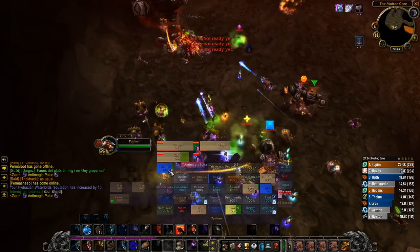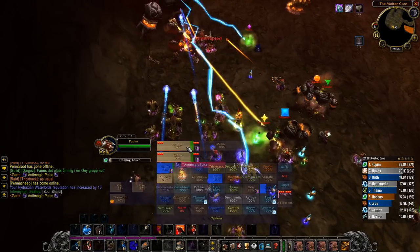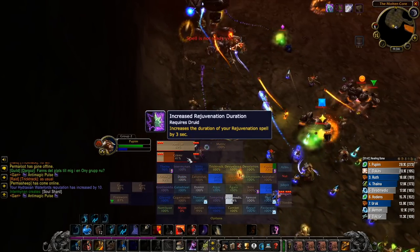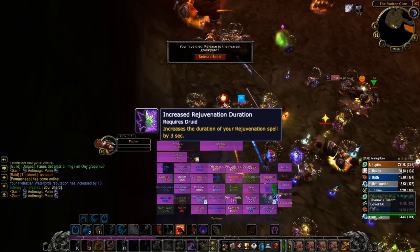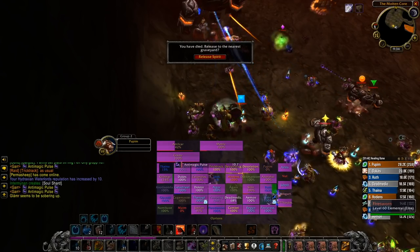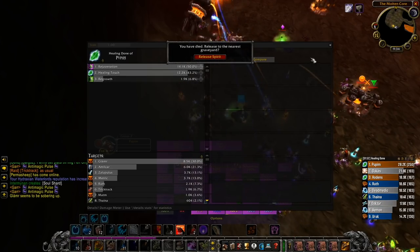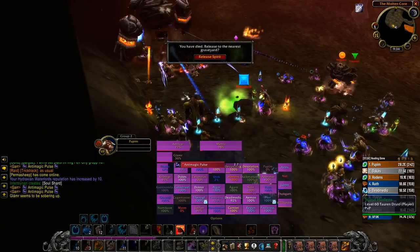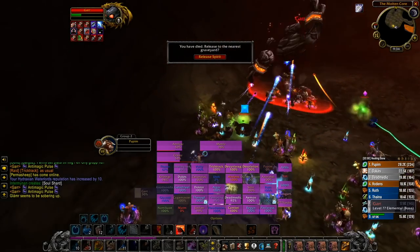When talking about the duration of HOTs, it's interesting to note the 8-piece set bonus of Tier 2 for druids — the Stormrage set — which increases the duration of Rejuvenation by 3 seconds, effectively giving it 5 ticks instead of 4. But unlike Renew, you don't pay a higher mana cost for that extra tick — it's completely free. So that's a pretty strong set bonus.